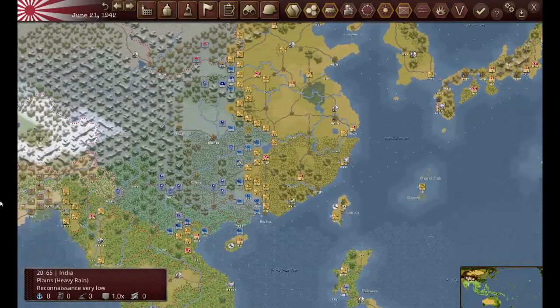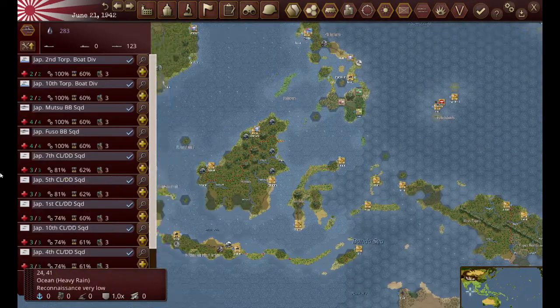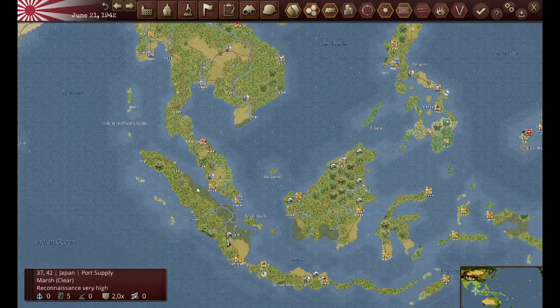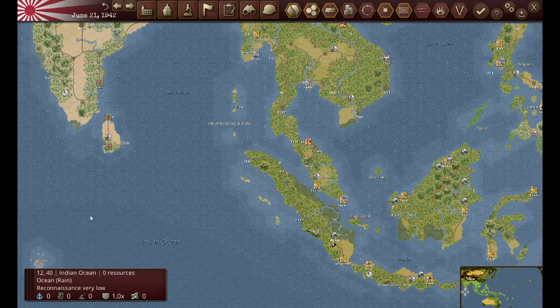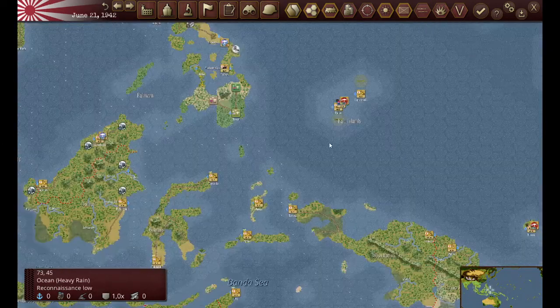So we can see I'm starting to push here, pushing up in this area, just holding here. I put a fleet here just in reserve. I tried putting four destroyers out here to interdict merchants, but they lost their efficiency so quickly that it became obvious you can't do that - I brought them back and they were really hurting.